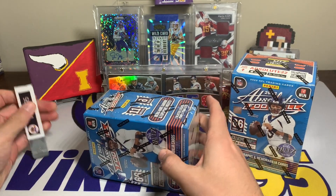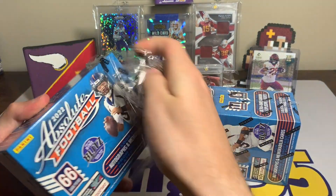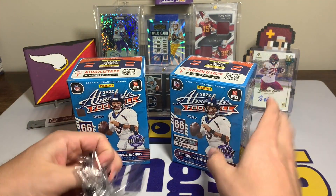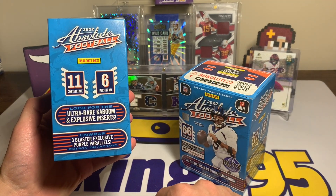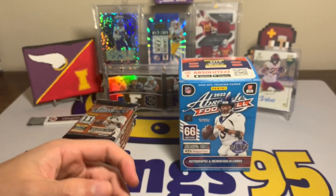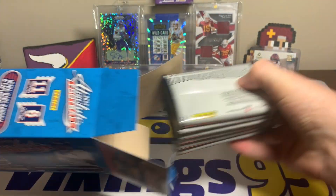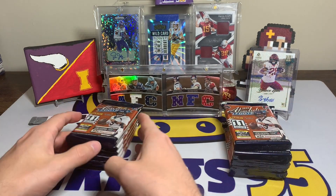These were the same price as the normal retail blasters, and they sold out on the product drop, which is kind of rare nowadays. Of course we're chasing the case hits — chasing the Kaboom, chasing the Explosive. You can pull autographs and jersey cards, but the big chase is for the ultra rare Kaboom and Explosive inserts, which are said to be case hits. I feel like they've either upped the number of boxes in a case or they're more rare than case hits, because I've seen a lot of videos where they've been tough to find.